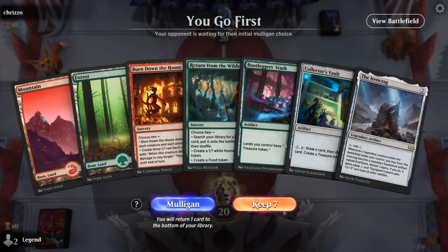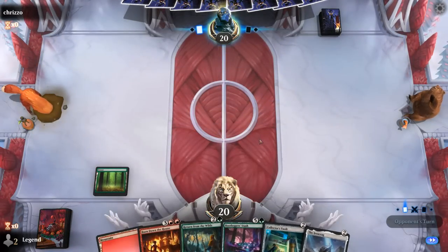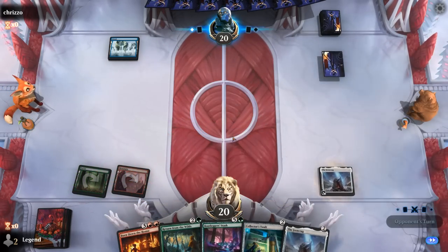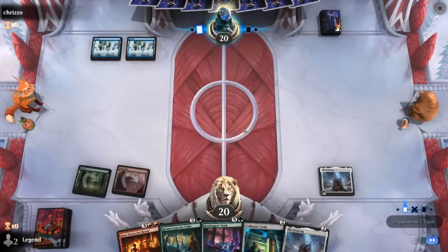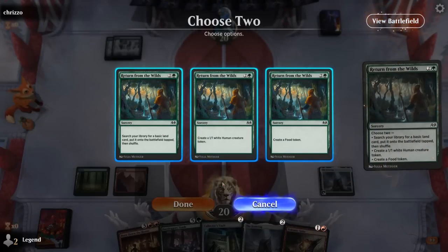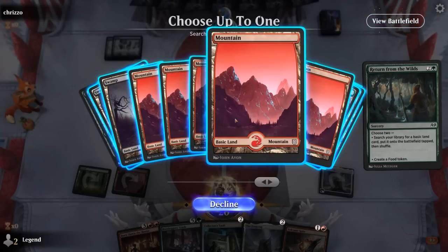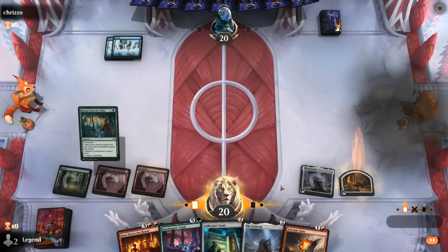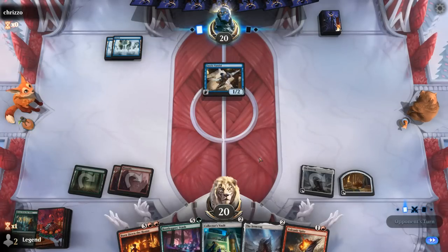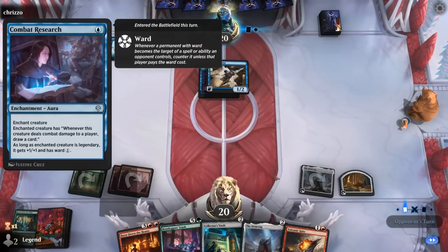We're on the play with a keepable hand — Ironcrag into Return — setting up Burn Down the House to wipe the board and hopefully buy enough time to set up our Stash. Opponent is mono-blue which does not bode well for our spells resolving. It's going to be a Fairy Vandal, so maybe a blue-black fairy deck — just mono-blue so far — and it's going to be a Combat Research. A Ledger Shredder — they probably wanted to play first to get the extra knife, but now we can Spite the Vandal before it gets out of hand.